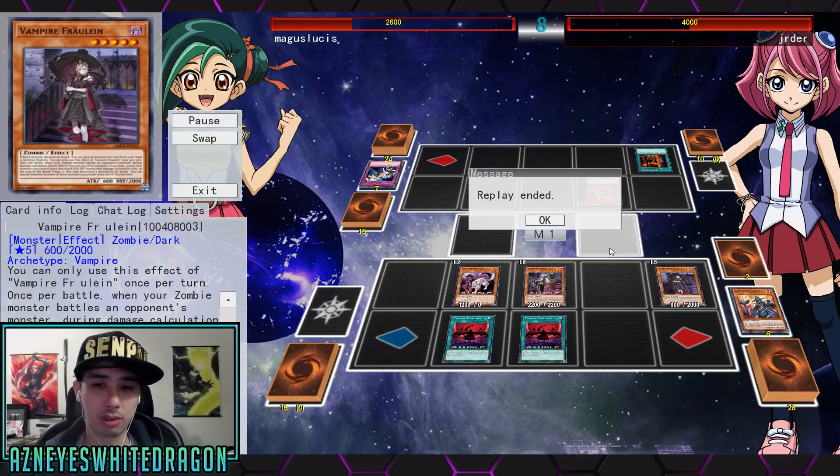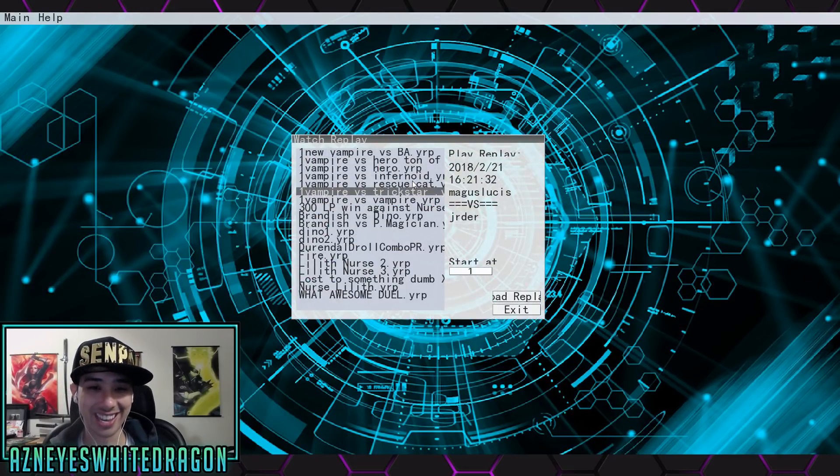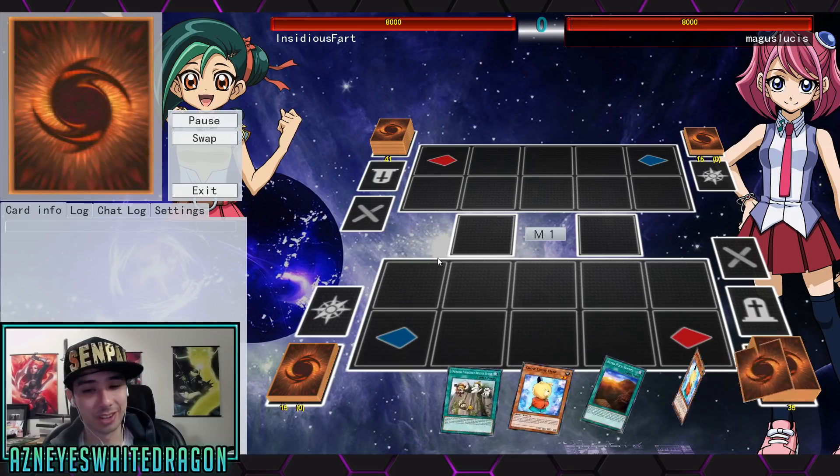That's pretty good — basically unless they have 3,600 attack, and it works for any zombie monster, not just vampires. So not only do you get rid of anything under like 3,600, but you also get to special summon — that's dirty, that is really dirty. But there's a lot more cards for the archetype.